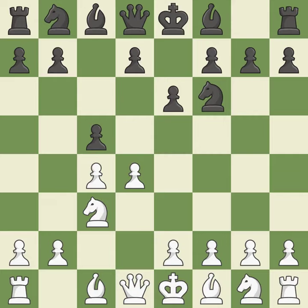C5 takes space in the center, attacks the D4 pawn, and allows the Queen to develop on the Queen's side. D5 takes space in the center, attacks the E6 pawn, and controls the C6 square.